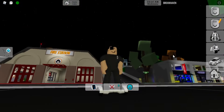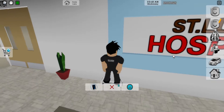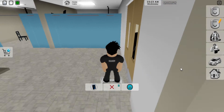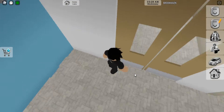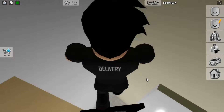What's up guys? Today I'm going to be showing you some secrets in Brookhaven. The first secret is basically one everybody knows, and it's near the x-ray machine.